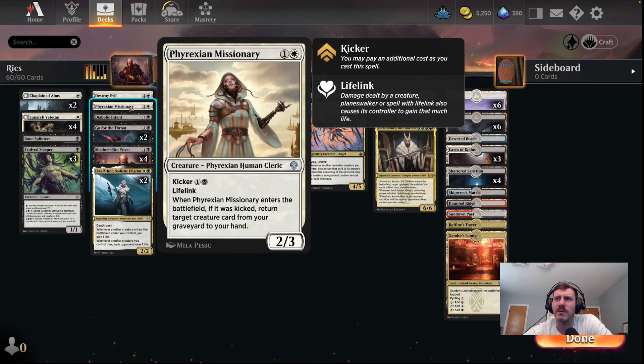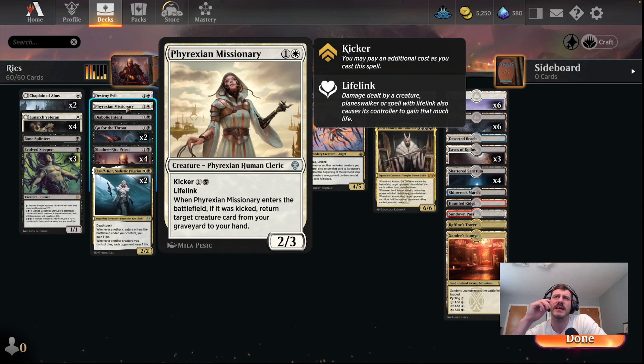I thought there was one other one. This is a pretty clutch card that I cut down to 1, just because I liked it later in the game to kind of get back a priest that got shot down early. I might up it — I'm not sure. I like that it's a human cleric, it's got some life gain, good stats for a 2-drop, and it can get back our Shadow Rite Priest late in the game.